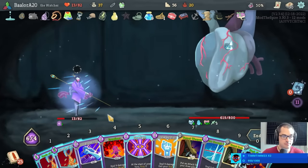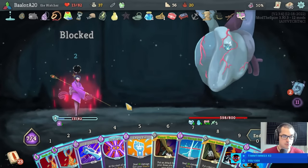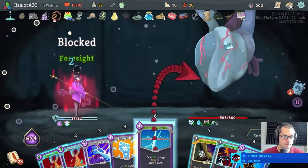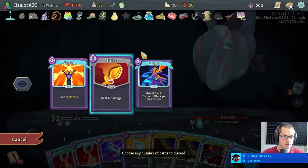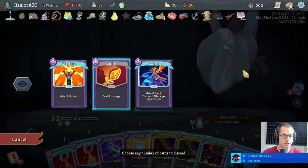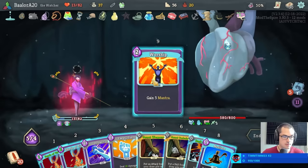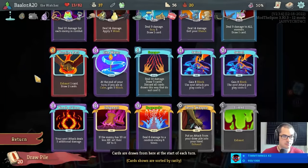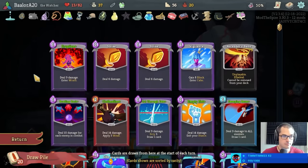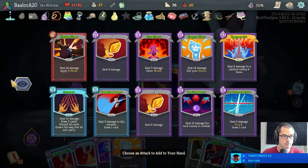We've got to do damage here. Perfect. Perfect. I guess we're just discarding worship, or I could meditate worship to set up divinity next turn — actually that seems kind of cool. Let's do that. Then I have divinity double Sands of Time next turn. I like that a lot.